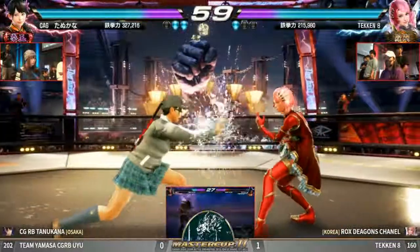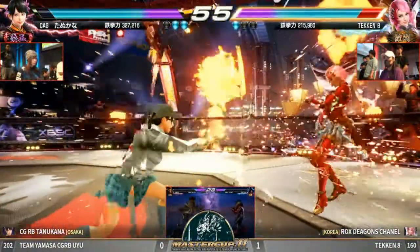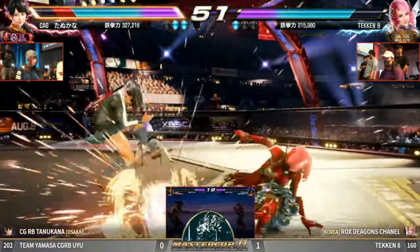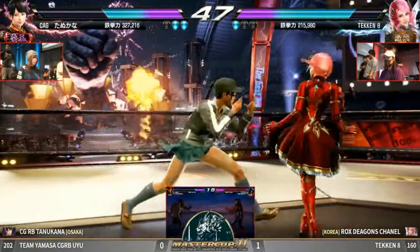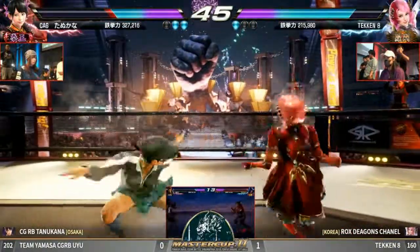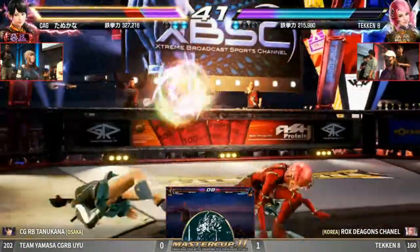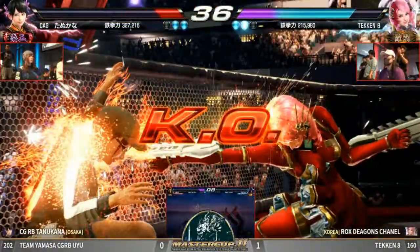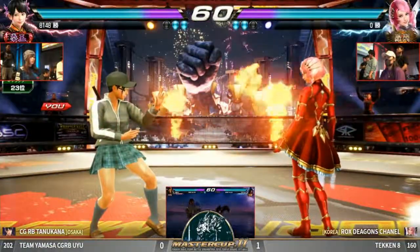Kai Chippo has some sidesteps. Already getting a little too close to that wall. Trying to get the conversion — down back four, follow up. Here comes Chenille. Look at this offense. Tanu Kana, of course, up a round. New to one. Hop hit. Okay, Chenille. Alright, final round coming up.